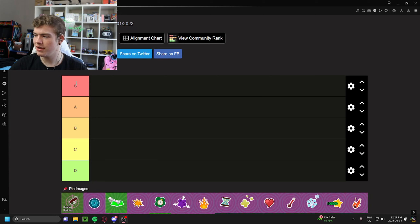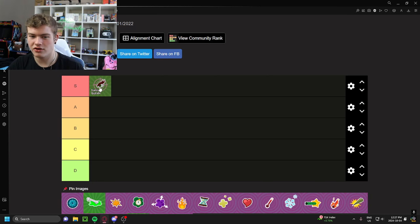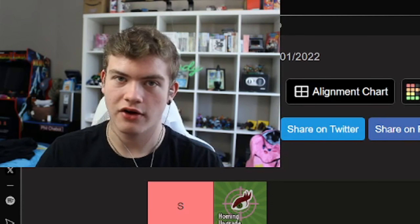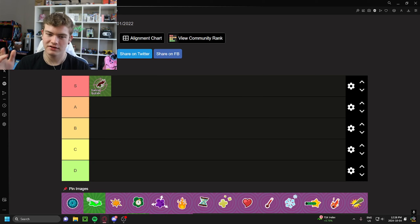Most of the upgrades in S tier are going to be necessity upgrades. For example, I think the homing upgrade is S tier. This literally gives your Rose longer range aimbot. Overall, I think Rose is an incredibly mediocre class, but Rose with the homing upgrade vs. Rose with no homing upgrade are two completely different characters. I'm going to confidently put the homing upgrade in S tier because this is just an absolute necessity for Rose.